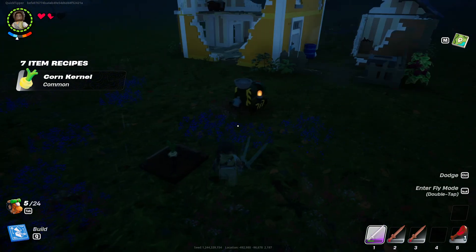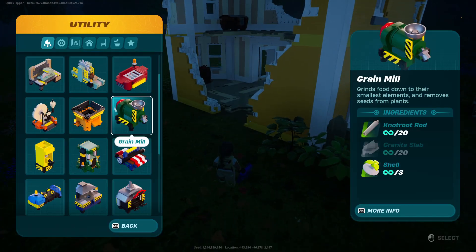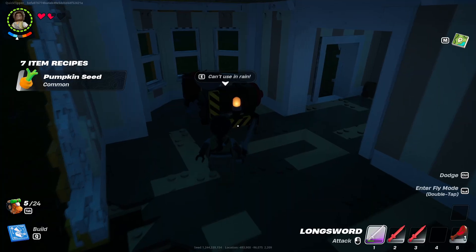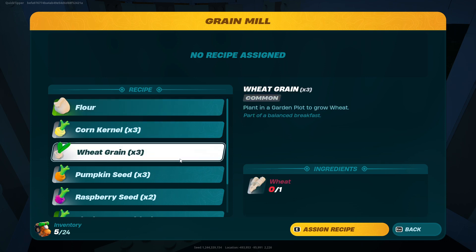And that's going to grow the wheat. Then when you go to the grain mill — can't use because of rain, of course. Let me just go ahead and throw this under here so I can show you real quick. So you're going to put the wheat in here to make flour. And also you can put the wheat in here to make wheat grain, so you can get more wheat.